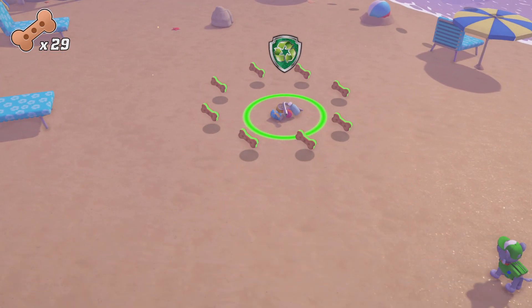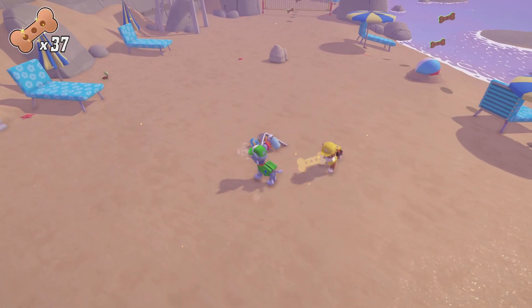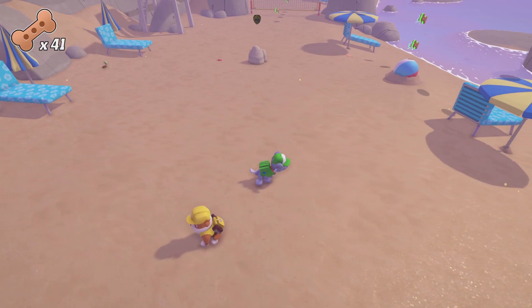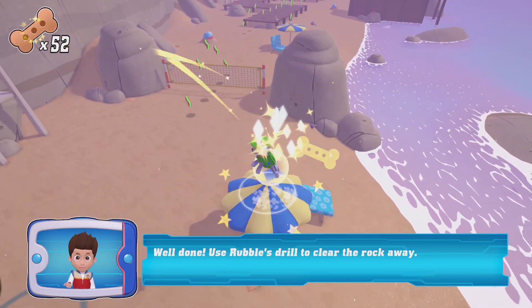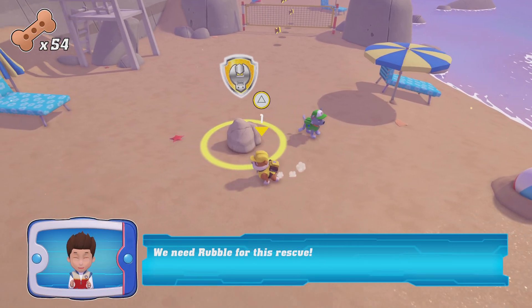Someone left trash. Well done! Use Rubble's drill to clear the rock away — use the R1 button. We need Rubble for this rescue.